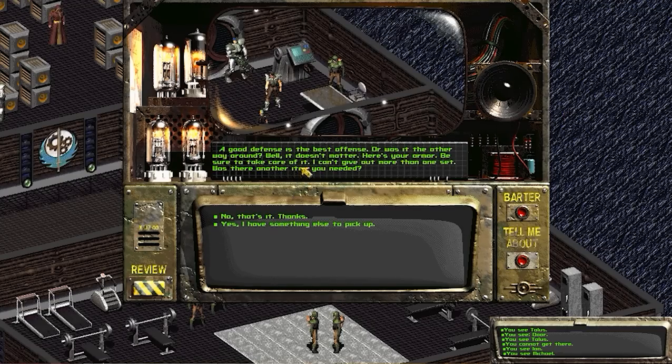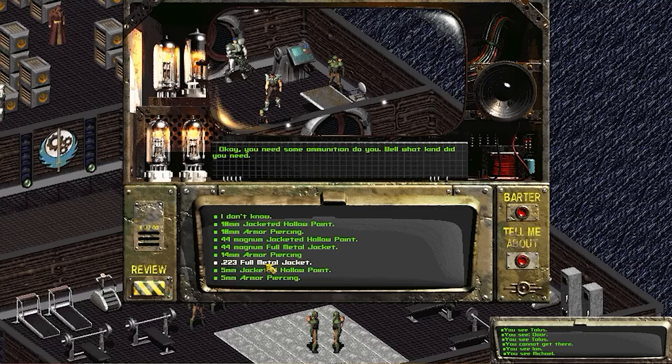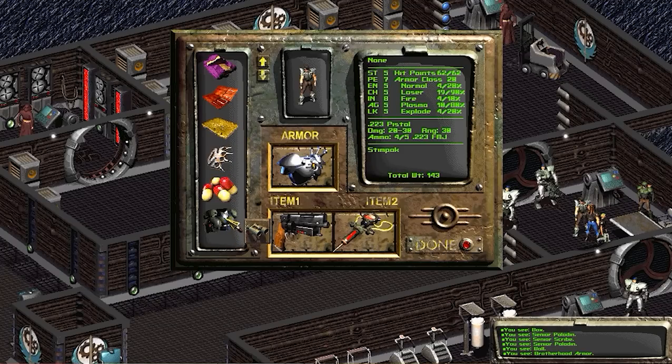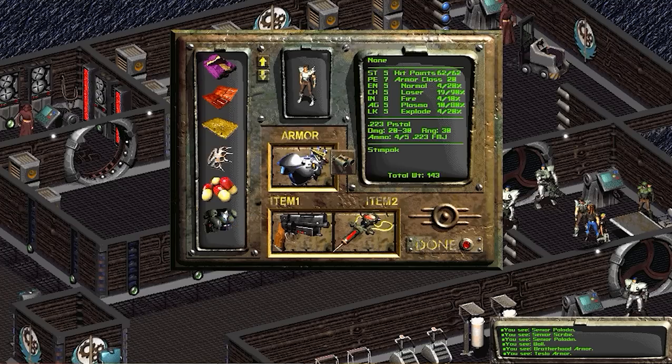Michael confirms I have authorization to check something out: here's the combat armor — a good defense is the best offense. Then I pick up ammunition — I choose .223 since that's my best weapon, and I have three orders. He gives me the Brotherhood Armor — a superior version of combat armor with Brotherhood of Steel improvements. Comparing it to my Tesla armor: armor class 20 versus 25. It's better for normal, fire, and explosives damage, but resists plasma and laser a little less. Since I haven't run into many energy weapons, I switch to this improved combat armor.